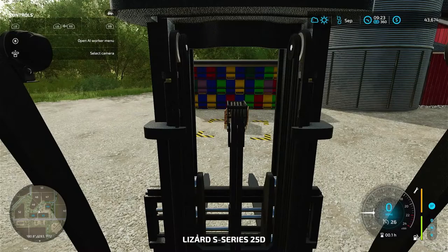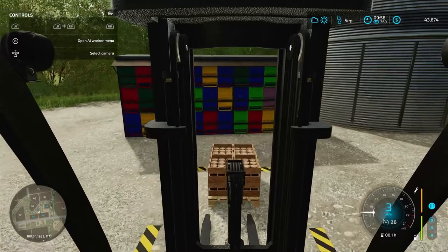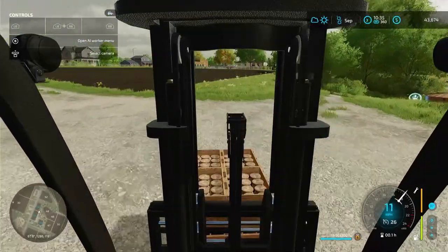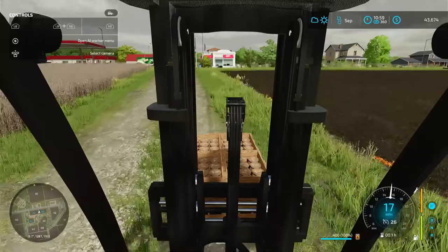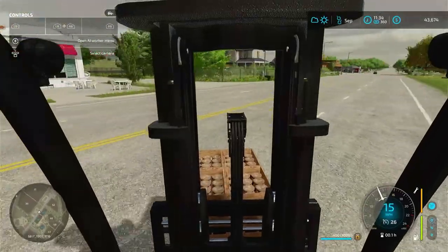Alright, here we are. So we should have a pallet here, and we do. So we're going to take this pallet over to — I've got my thing backwards actually, or sideways. But it still works. You're conveniently across the street there, and you have this fast food restaurant.